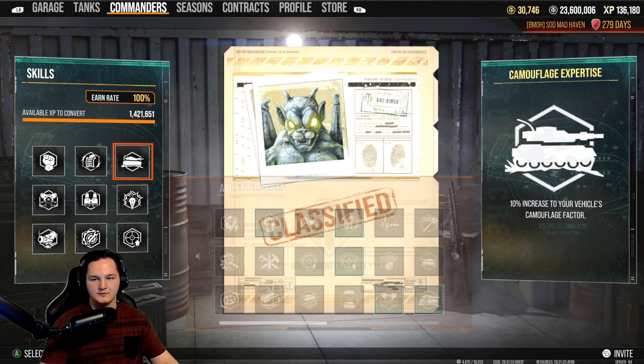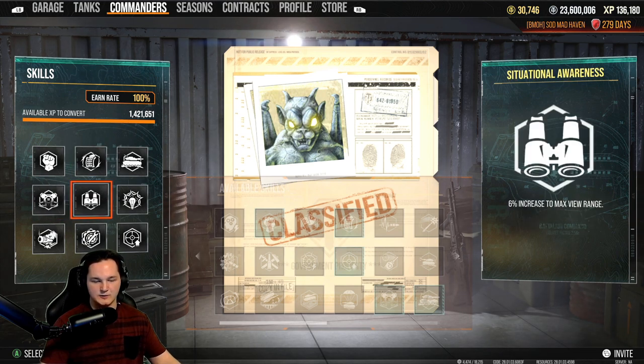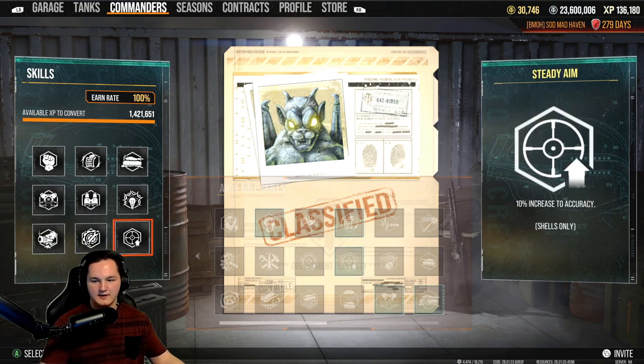Running Born Leader, Rapid Loading, Camouflage Expertise, Silent Driving, Situational Awareness, Sixth Sense, Muffled Shot, Track Mechanic, and Steady Aim. So we only have one perk bolstering our accuracy.